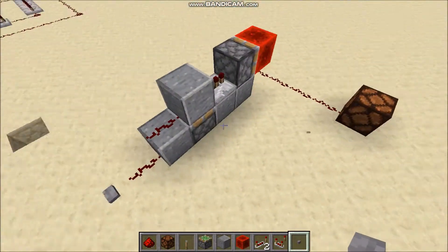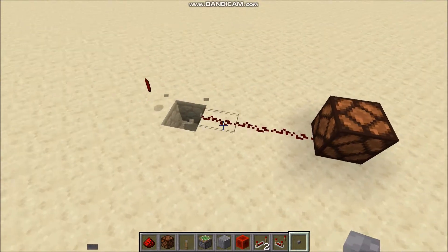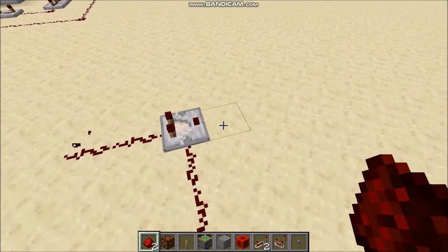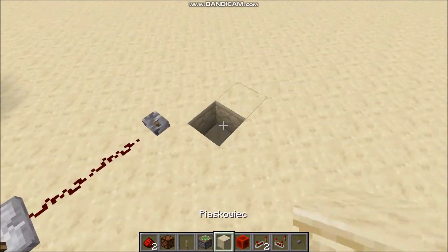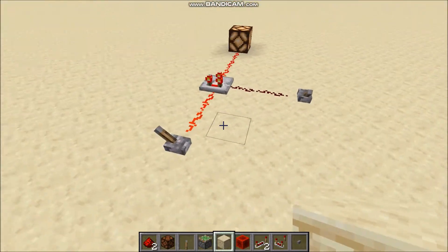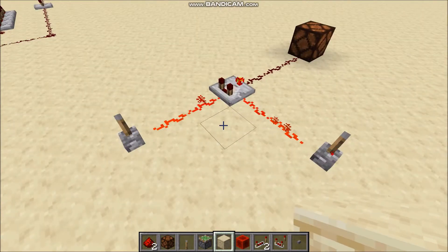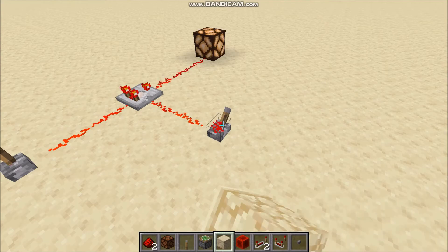So how exactly did I solve this problem? Let me show you. I used a comparator as an XOR gate. XOR gates have two inputs and one output. When only one input is active, the output sends a signal. If both inputs send a signal, the output doesn't send any signal. This is how XOR works.